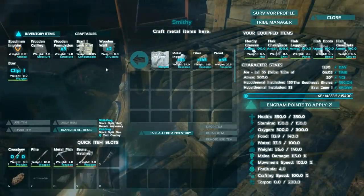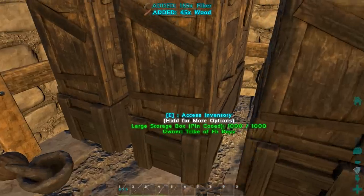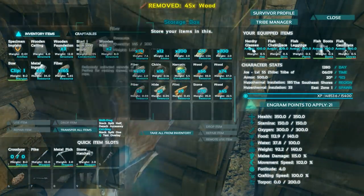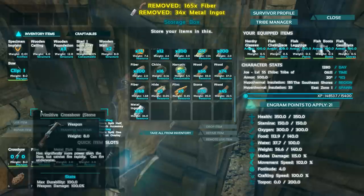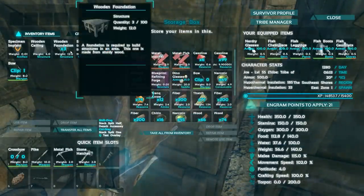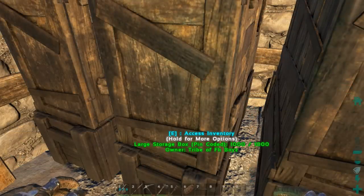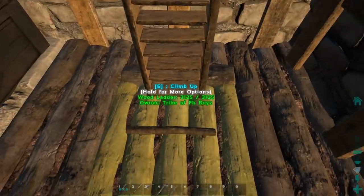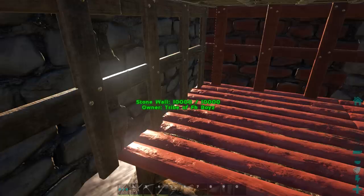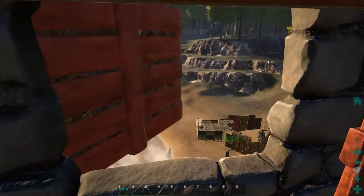Let me just learn the shotgun real quick - we're almost out of engram points, good thing I've been stashing them. I'm gonna grab the rest of this and put it away. As you can see I do have a couple things here - I'll talk about that in a sec. We have ourselves the crossbow so I'm gonna do a little comparison between that and the bow. Besides that, I have three wood foundations, two wooden walls, and a wood ceiling.